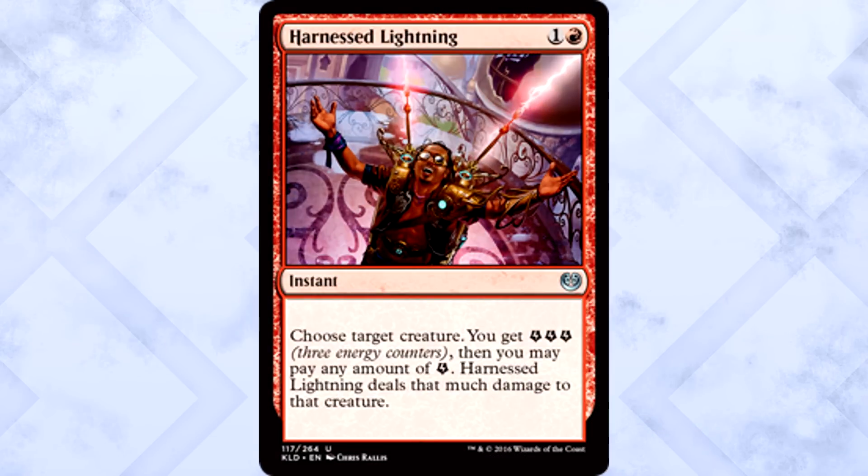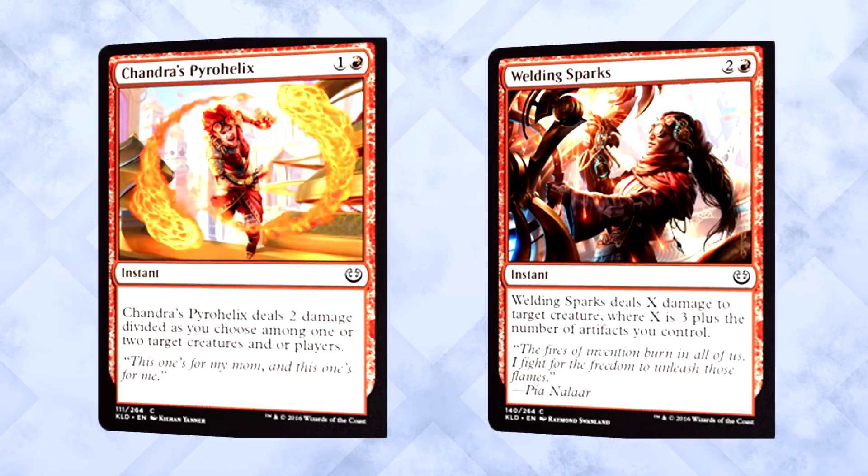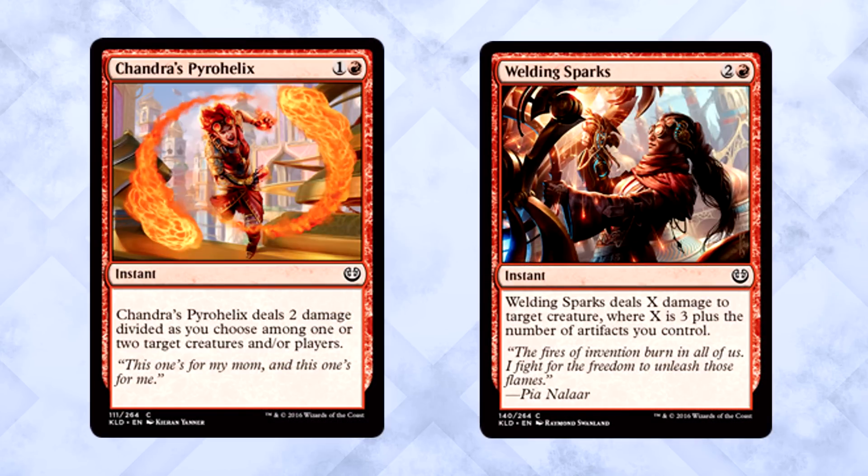The next best red uncommon is Harnessed Lightning. Two mana at instant speed for 3 damage? If you have more energy you can do more damage, but 2 mana for 3 damage is worth it all by itself. Better yet, if you don't even need that much damage, you can hold back some energy to use for later. I won't lie, I'm not all that impressed with red commons — they're okay, but not up to the above average quality we've seen in other colors. Chandra's Pyrohelix and Welding Sparks are the best red commons; I can't decide which is better, but my gut says the Sparks. I wouldn't consider any other red common first pickable after these two removal spells.